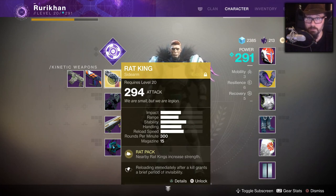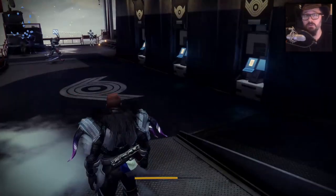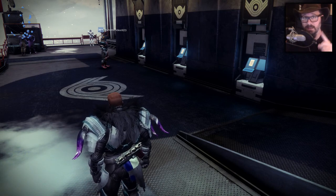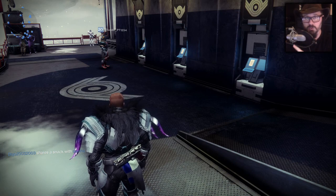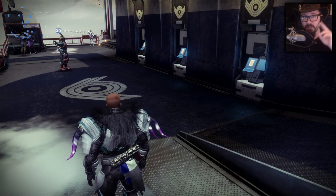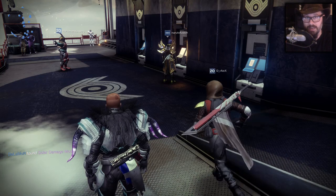Once you have two people on the Rat King quest, the steps are: first, do three patrols together. After completing three patrols the item will evolve and give you the next riddle. Then you need to do two public events together with someone who has the Rat King gun or is on the quest. After those two public events, the item changes again and gives you another riddle.